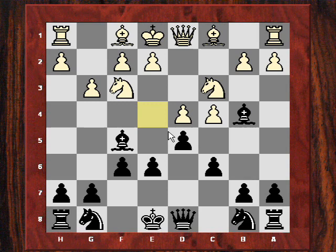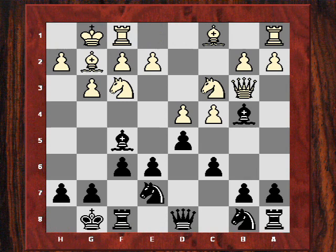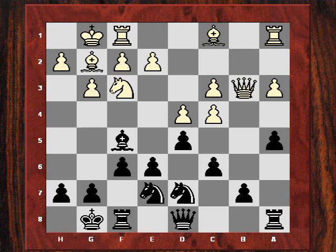After g3, Short is prepared to give up his dark-squared bishop, which will also increase the grip on the light squares, making e4 less tempting for White later. Bishop g2, Knight e7 — standard moves by both sides. After Queen b3, Short plays a5, and after a3, Short gives up the dark-squared bishop.